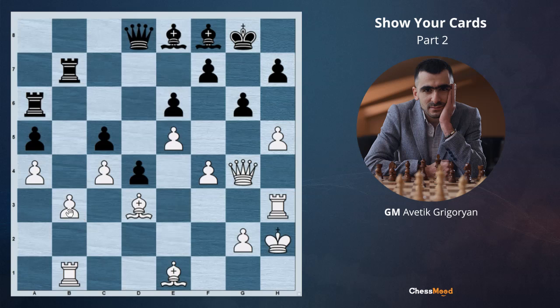White has strategically two problems. One is the b3 pawn — it is not defended by any of the pawns, so the b3 is a weak pawn and in the future black can attack it. Another problem is that the opponent has a connected passed pawn. The good news is that the bishop on d3 is doing a super job: it is blocking the opponent's pawn and at the same time working on the attack. The only thing we need to understand is how to continue the attack.